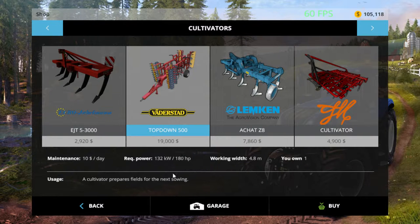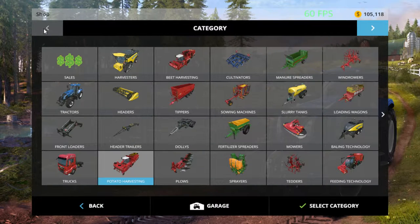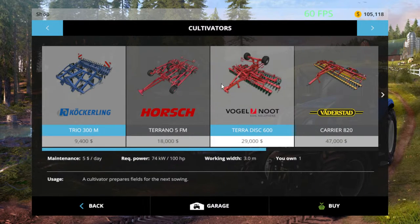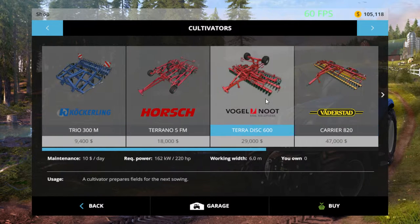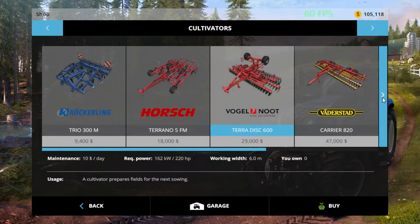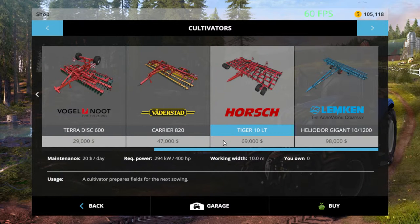Perfectly good cultivator I suppose, but I'm picky. I like for it to get most of the field. The other field I'm using, the Horse Toronto, seems to be working great. I might try the Terra Disc or something like that a little later, or the Horse Tiger perhaps. Got to get a bigger tractor for that one.